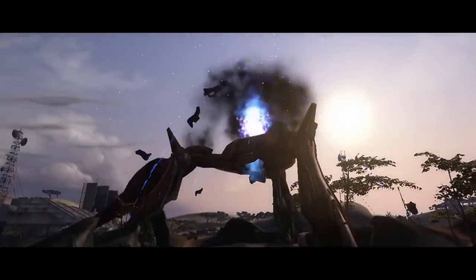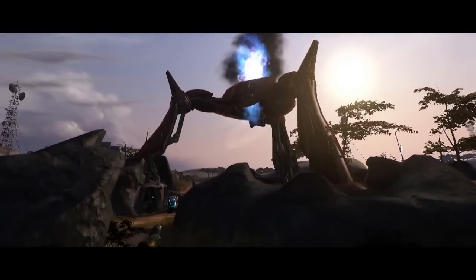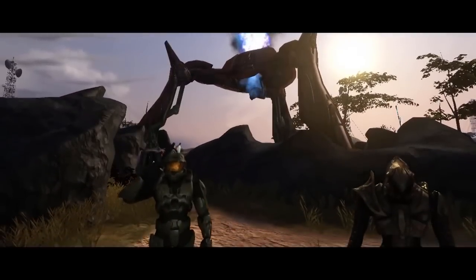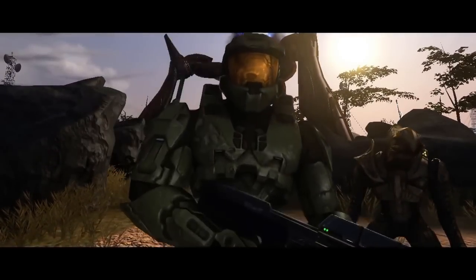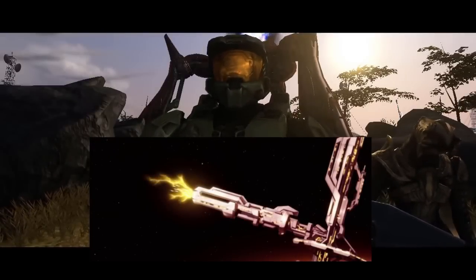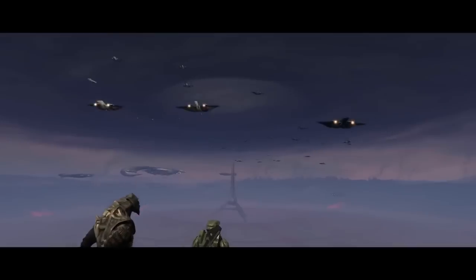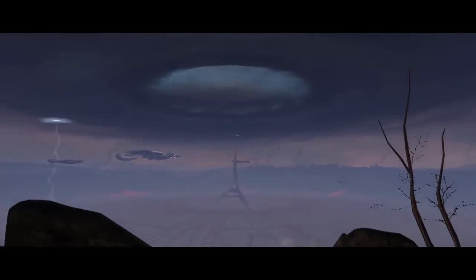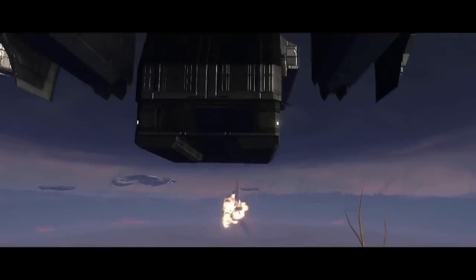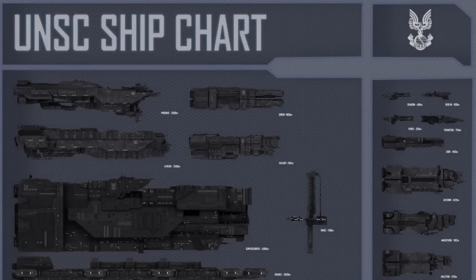The UNSC rely very heavily on coil guns, missiles, and nuclear weapons. The most famous and effective weapon of the UNSC is the magnetic accelerator cannon, often called the MAC. It's often called a rail gun, but that's not quite right — it's actually a coil gun, though it operates similarly. It accelerates a very large projectile to very fast speeds and pounds Covenant ships. In a way it's a very basic weapon — make something big go very fast — but it works really, really well.